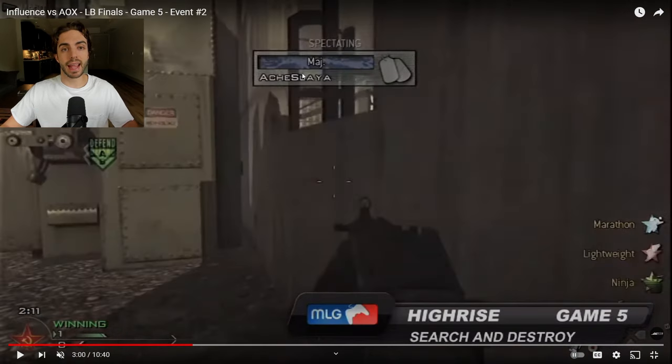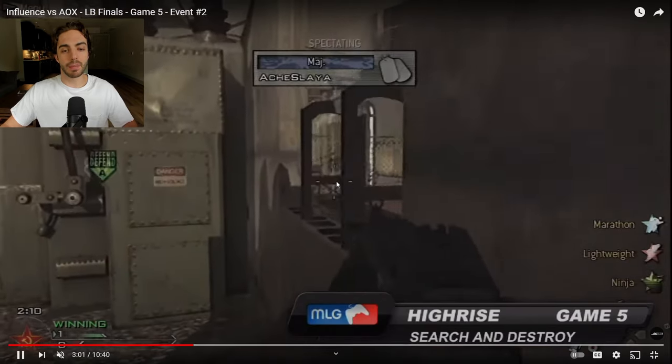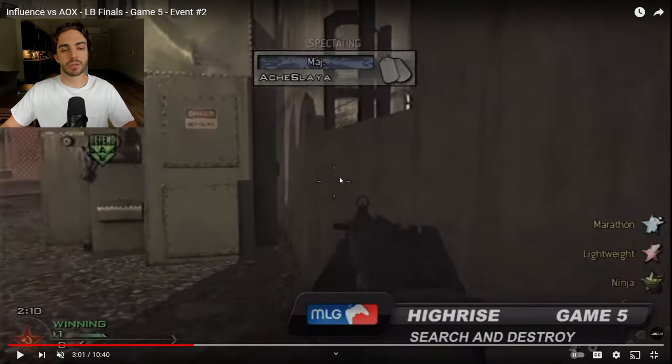For our next player, we're going to be seeing Aix on the A-bomb — you can see 'Aix Slayer' on the screen. This spot has actually been patched by the game, so you can't really crouch and play this little tight corner in A anymore. What he's doing is bobbing up and down so he can see mid-map as well, but you can't play this spot anymore, unfortunately.